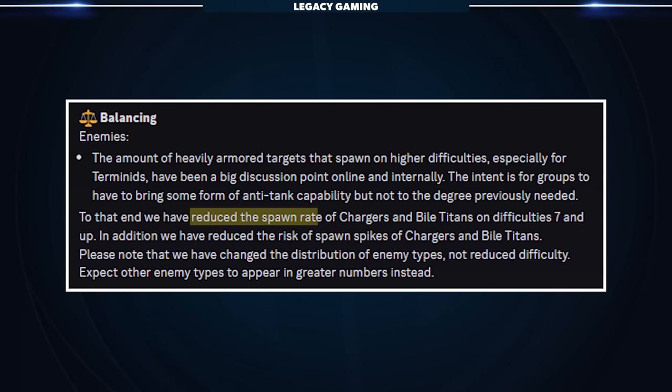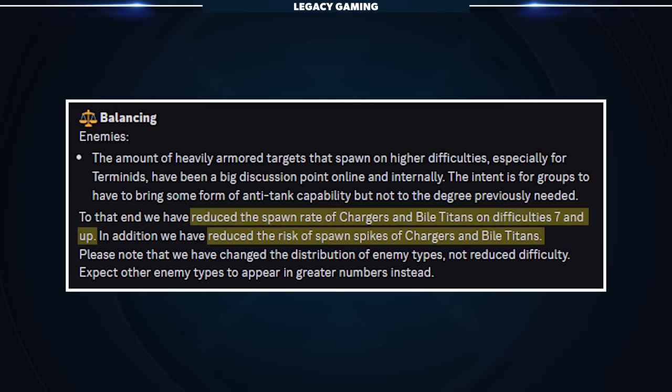So here's the good news: the team has reduced the spawn rate of Chargers and Bile Titans on difficulty 7 and up. In addition, they also reduced the risk of spawn spikes of Chargers and Bile Titans. They go on to explain that players should expect other enemy types to appear in greater numbers instead.